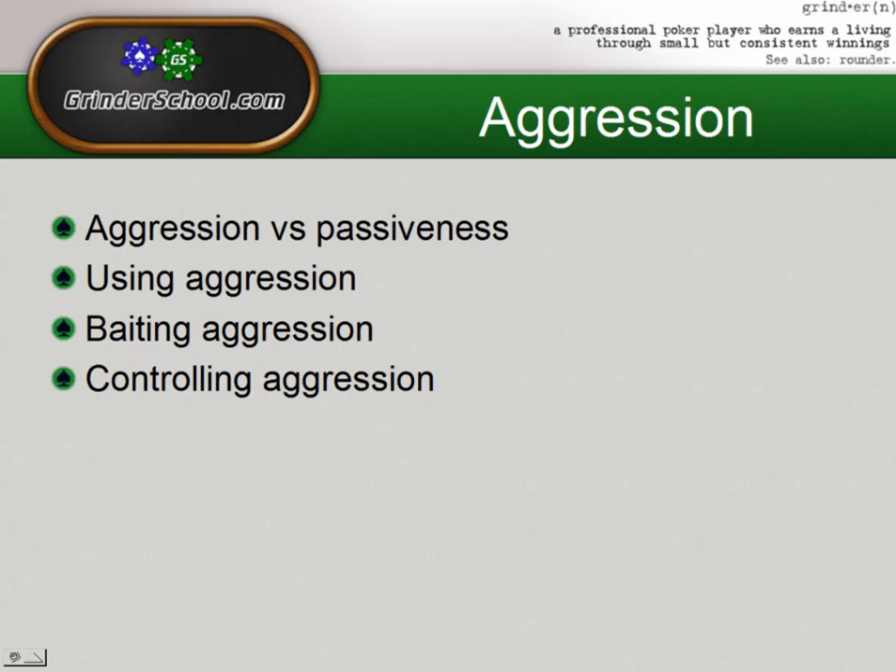Keep in mind there's no need to get too tricky in baiting players, and aggressive players tend to get even more aggressive as stacks get shorter. Also, controlling aggression — similar to baiting aggression — but what I'm looking at here is sometimes the villain will be aggressive, and you'll be trying to minimize their aggression with certain players. I'll get into an example of each of these as we're talking in some very specific spots that we use aggression.